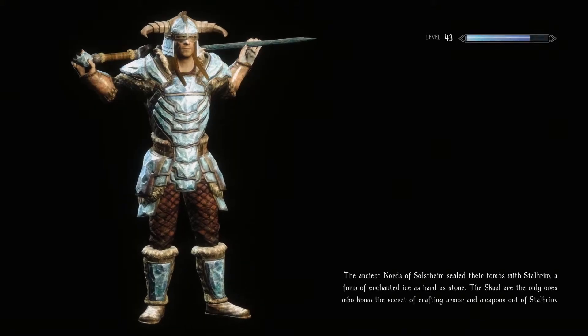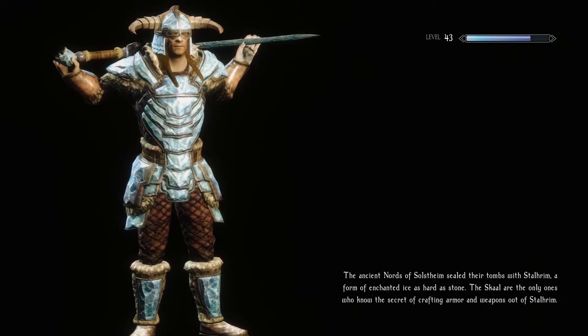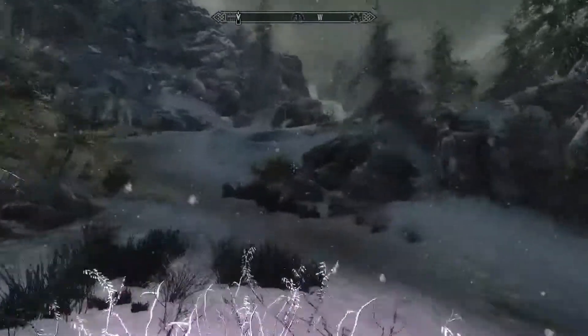Windstone, then we travel up. Ancient nords of Solstheim sealed their tombs with Stalrym — a form of enchanted ice as hard as stone. The skull are the only ones who know the secret. Well, good thing that we know one of the skull then, isn't it?